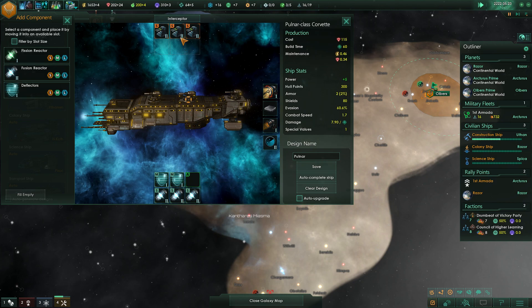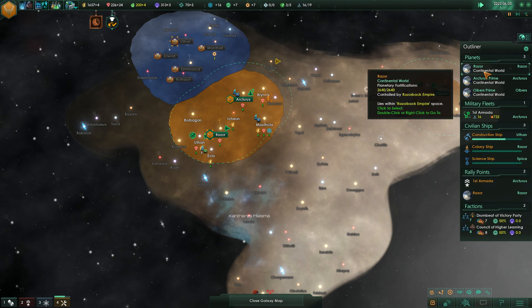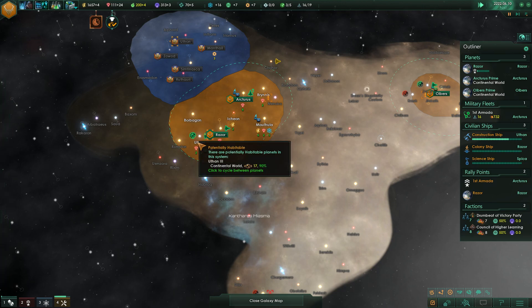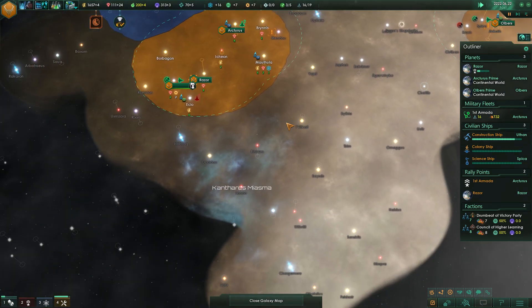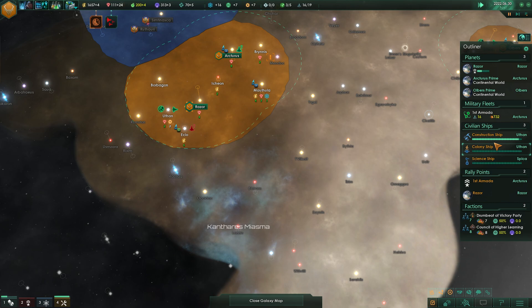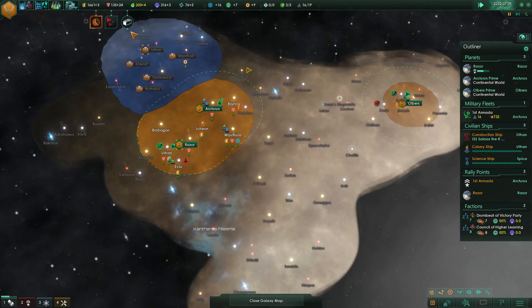Looking for any other upgrades we can do to our ships right now, which we cannot. We've got 16 out of 19 overall possible ships in the bank, so let's put in for another Corvette there. Making 24 minerals per tick. A colony ship is now heading towards Euthan, which is going to give us four out of five overall planets.